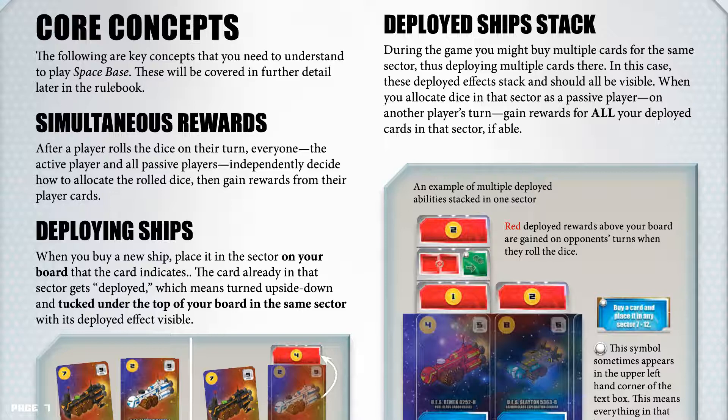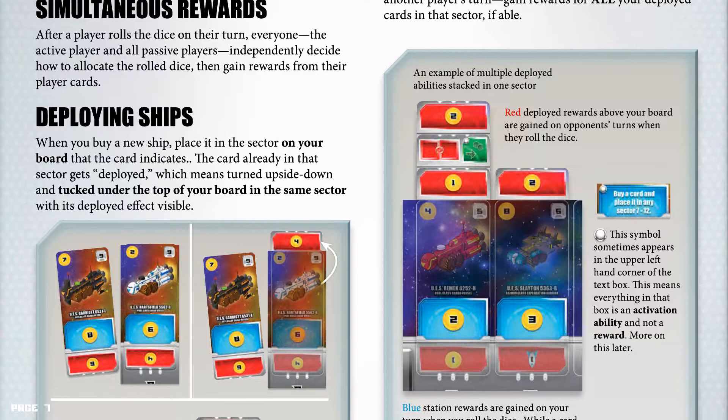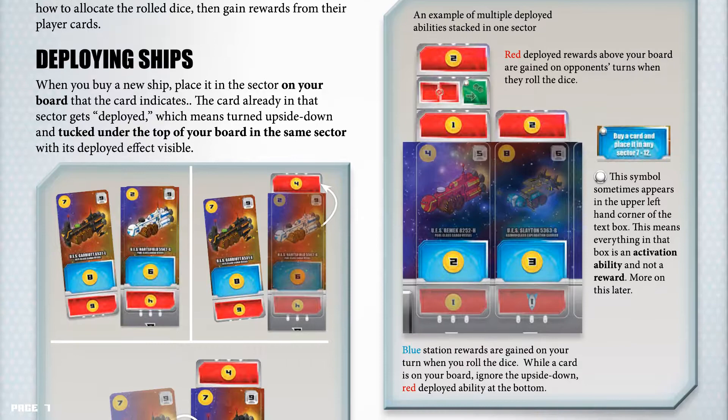Red deployed rewards above your board are gained on your opponent's turn when they roll the dice. This white symbol sometimes appears in the upper left hand corner of the text box — this means that everything in that box is an activation ability, and not a reward. More on this later. Blue station rewards are gained on your turn when you roll the dice. While a card is on your board, ignore the upside down red deployed ability at the bottom.